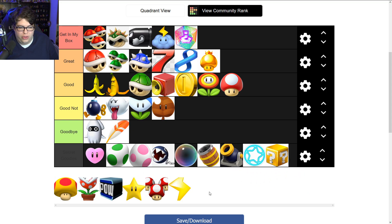The almighty Thunderbolt goes into 'Great.' It's a great offense item when you're far behind. That said, I like the Bullet Bill more — with the Bullet Bill, someone can actually dodge it if they know it's coming. You can't dodge the Lightning Bolt. If it hits you, you shrink in size. It just doesn't discriminate.